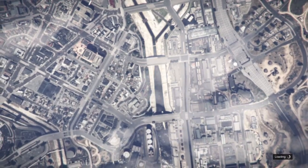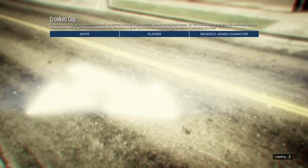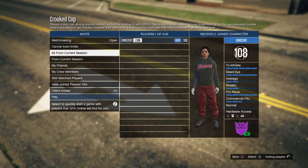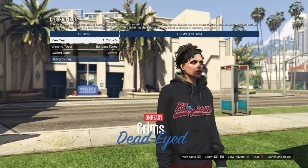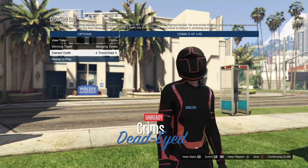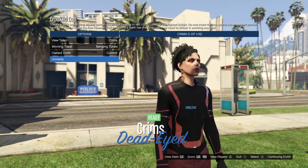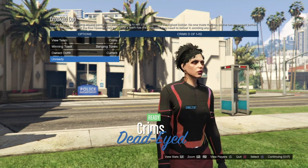In order to do that, we need to start up the job Crooked Cop. You'll need at least one person to join you, so invite everybody in the session and put it on auto invite. Once you get to the confirmed settings screen, set the clothing to player owned, set matchmaking to open, and auto invite. Go down to owned outfit, switch it once to the left, then once back to the right, and the outfit will merge. From here, just ready up.